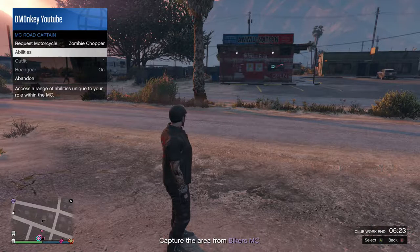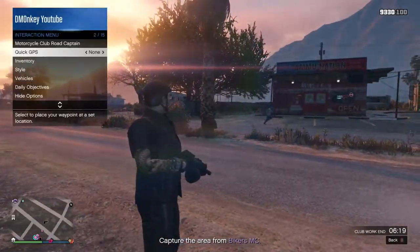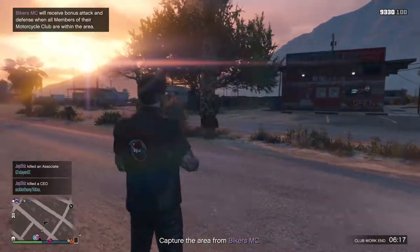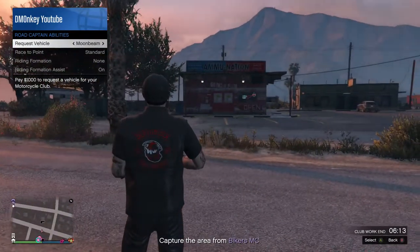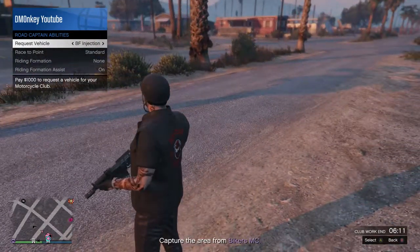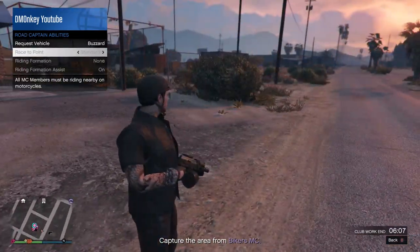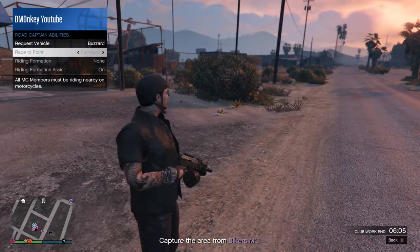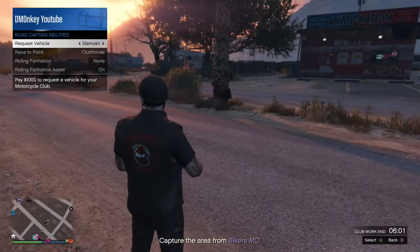What's going on guys, DementedMuggy here, and today I'm going to be giving you a quick tutorial on the new Biker DLC for GTA 5. Basically, when you buy a clubhouse you become the president of an MC, and when you are the president of the MC you can set different roles to different players. With these different roles, players gain different abilities that they can use in GTA 5.